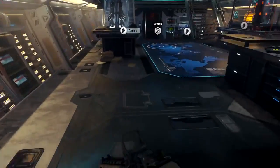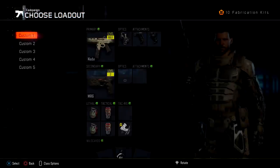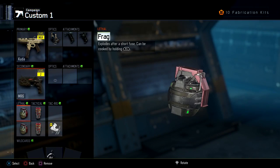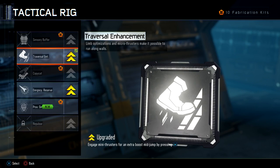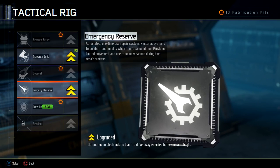First, load up into your safe house and go to your armoury and select the loadout that you normally use. Now go down to tactical rig and you need to make sure you have traversal enhancement and the upgrade unlocked, and emergency reserve and the upgrade for that unlocked.